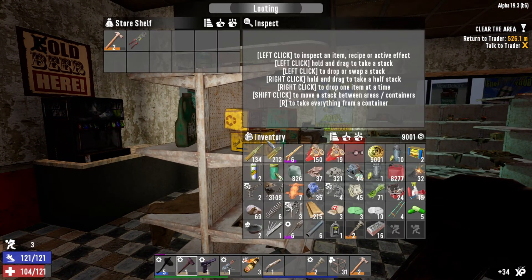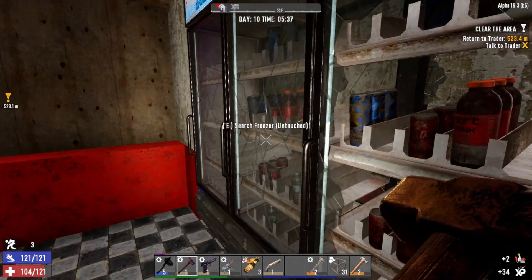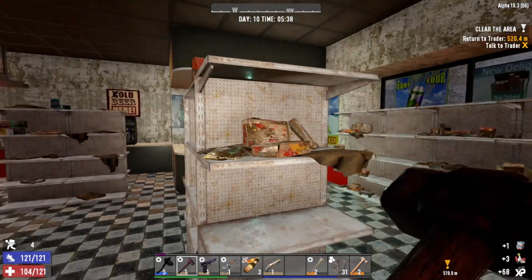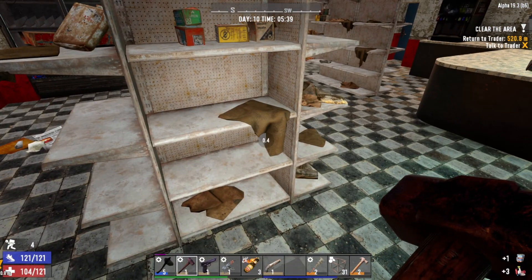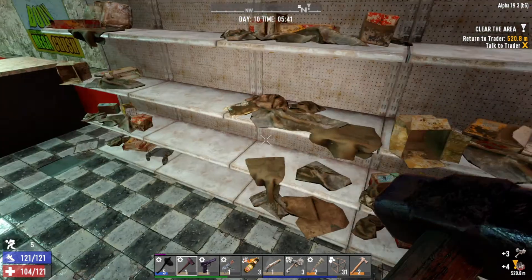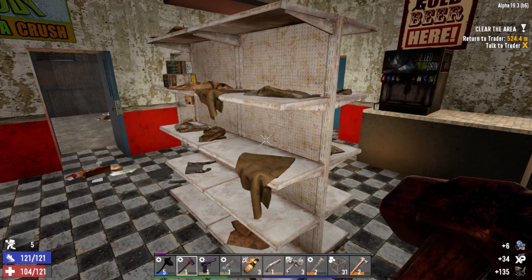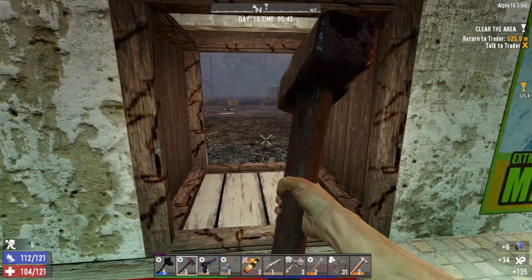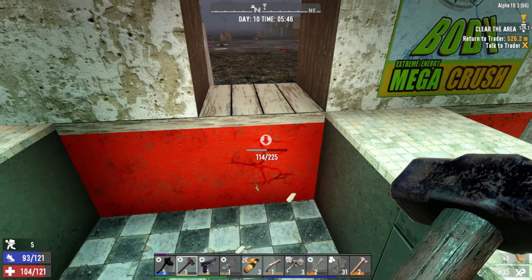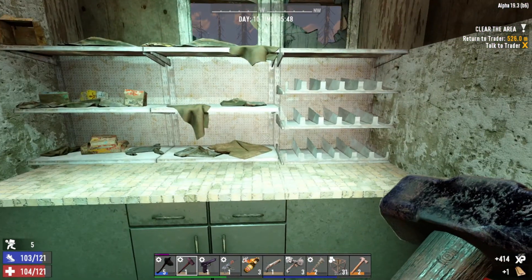Sounds like some people are in here. Got a level two hammer - this is all just scrap to me, I have no use for any of that. Anything on the shelves? We got steel sledgehammer parts and some repair kits, we'll take them. Sounds like a crawler over here. We got some mechanical parts. We'll just deal with him. He's dead.